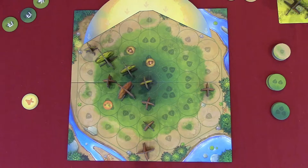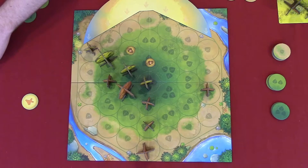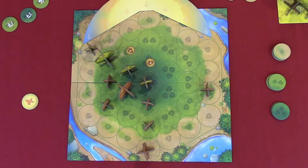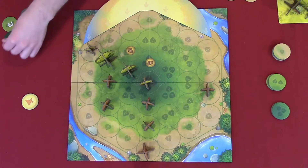First thing I'm gonna do is spend one to buy a seed, then spend another one to plant a tree. Then I'll spend four for a big tree — and that was on a three-point space, so I get nineteen points. Then one more to plant a seed.